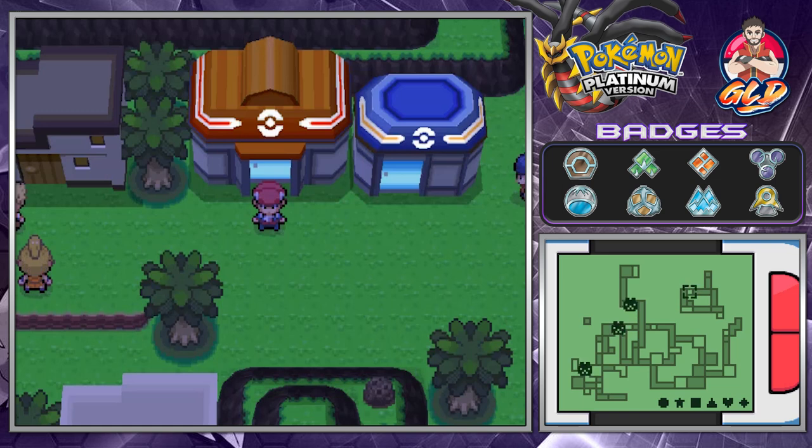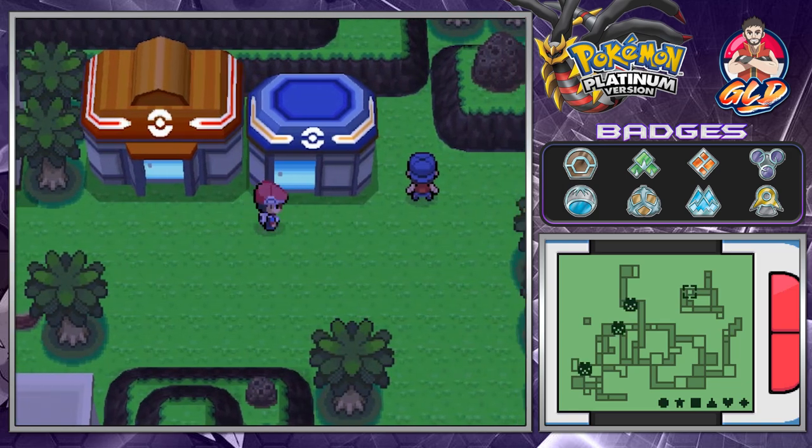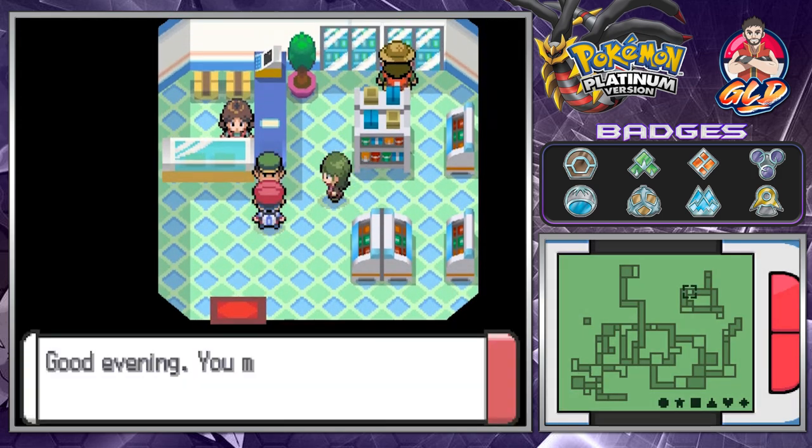We're gonna be using Action Replay codes because we're close to being done with this walkthrough and we've done everything, so might as well do this. If you guys are looking for the Action Replay code for the Shaymin event, it's gonna be down there in the description below. All you need to do is press the L and R button on your D-pad. Go into the PokeMart and you'll be seeing the man in green. This guy is gonna give you the Oak's Letter.